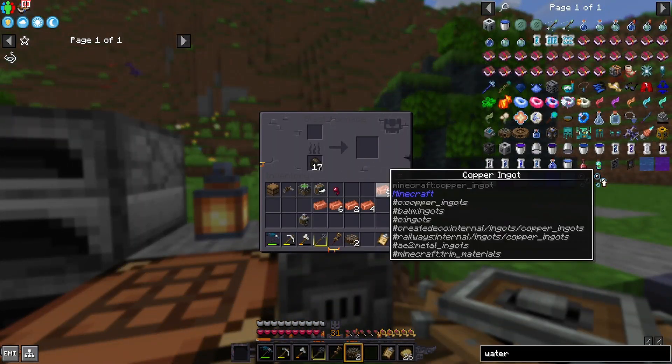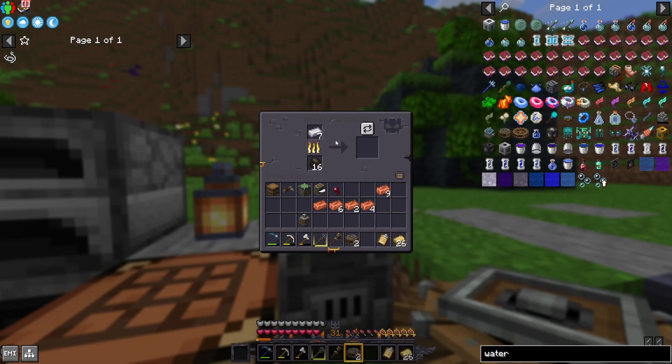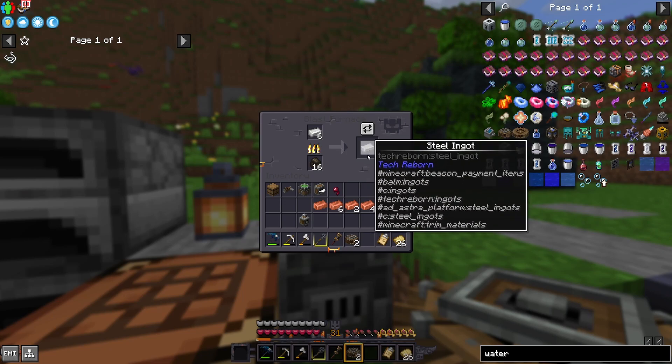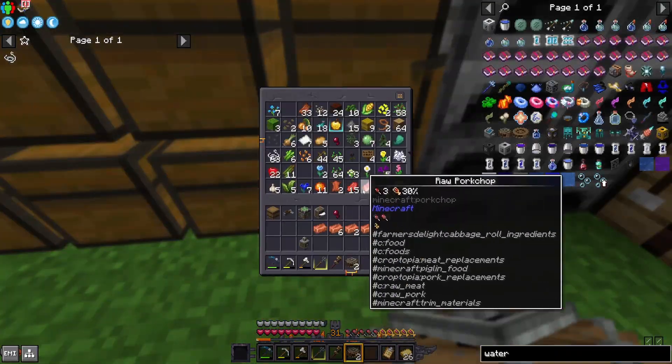Blast furnace — iron. See this polymorph symbol that showed up there? I'm going to click that and go to steel ingot. Instead of making the refined iron from Tech Reborn, we're making steel. So we can bypass a bunch of nonsense there.